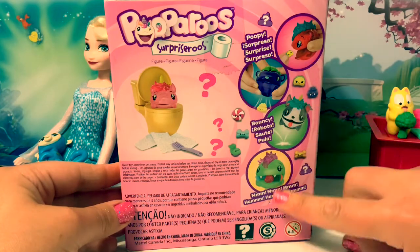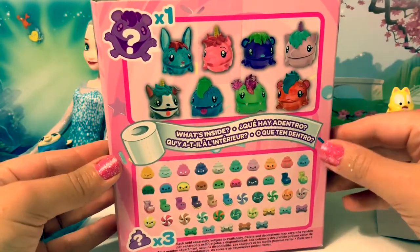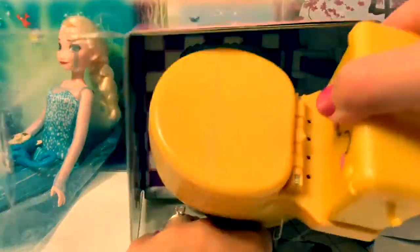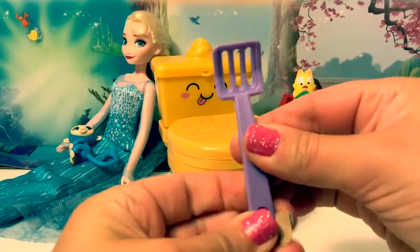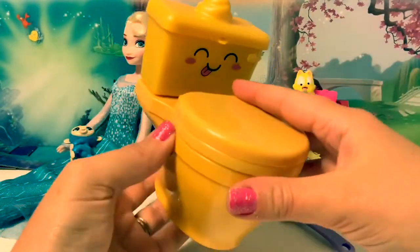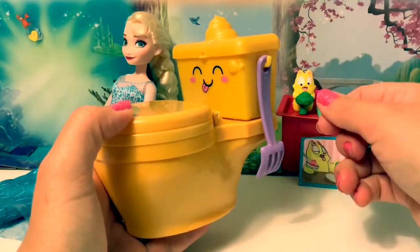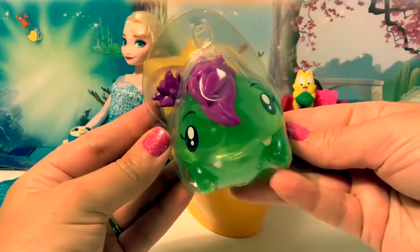Here are all the different ones you can collect. Let's open and find out which one we got. It came with a little purple spatula. Here's the toilet — this one is a golden yellow color with a smiley face and a tongue sticking out. There's a little hook on the side, ready to hold the spatula. Let's open the top and see.